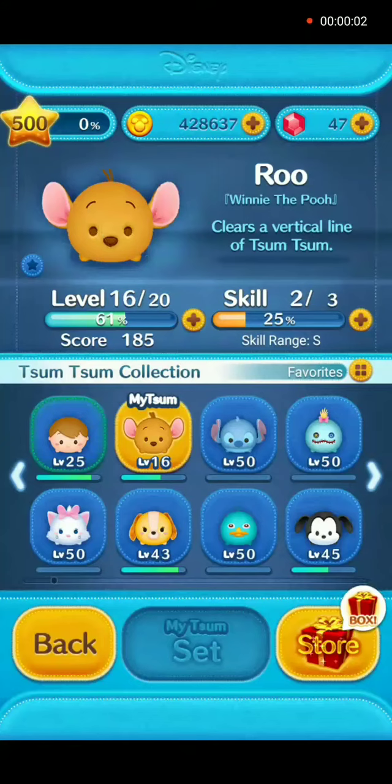Hey everybody and welcome back. As promised we will use Roo in gameplay. He's at player level 16, skill level 2. His skill when activated is to clear a vertical line of Tsum Tsum.